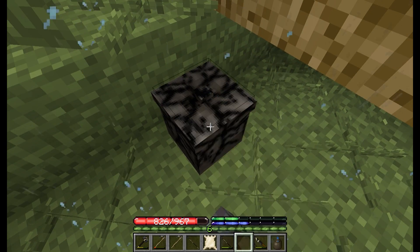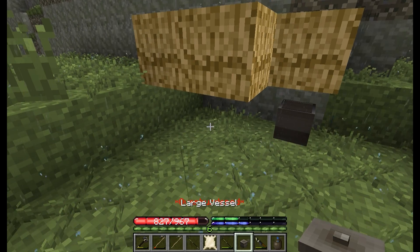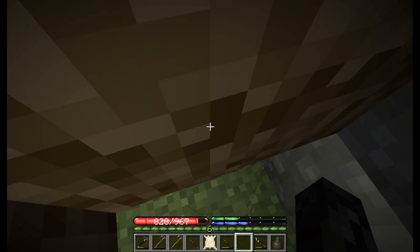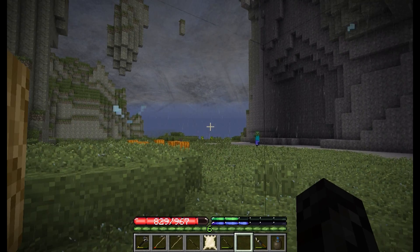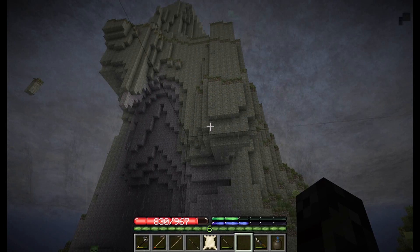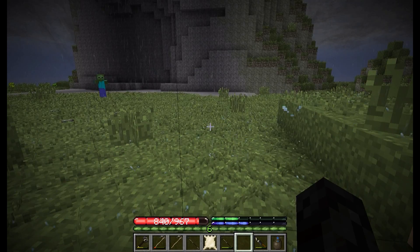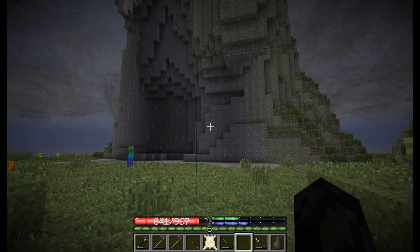Yeah, we have plenty of water still. Oh yeah, that's another thing that changed — you can actually shift-click your stuff in and out. And I think that is more tetrahedrite. That's beautiful.